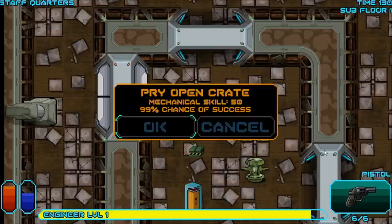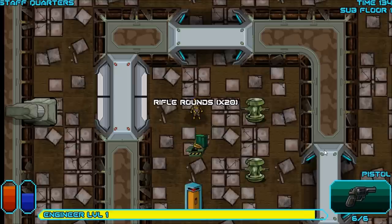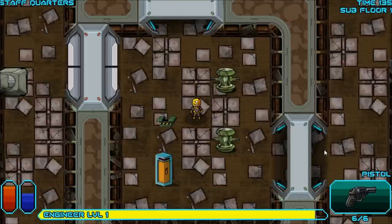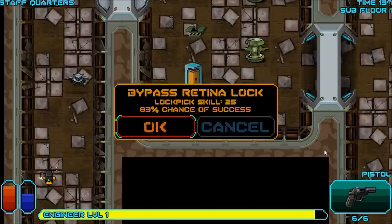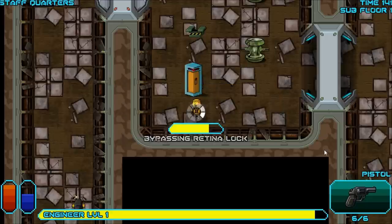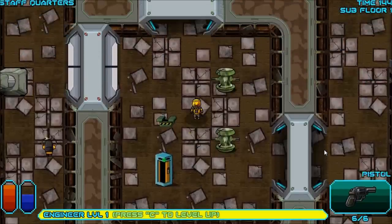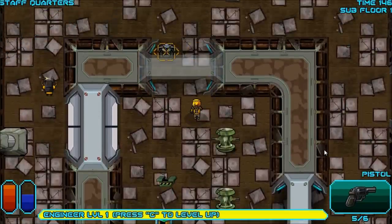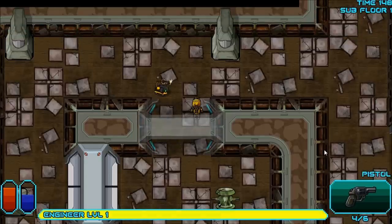Oh, an ammo crate — mechanical skill 50, so I have a 99% chance of opening this. Rifle rounds, pistol rounds, and more rifle rounds. Hopefully we can find a rifle pretty soon. Let's bypass this retinal lock. Looks like we got some more rifle rounds — that's always nice to have. Let's kill this bat. Looks like I leveled up. I'll wait to level up until I kill this guy. And there he goes — let's take a look at the level up screen.